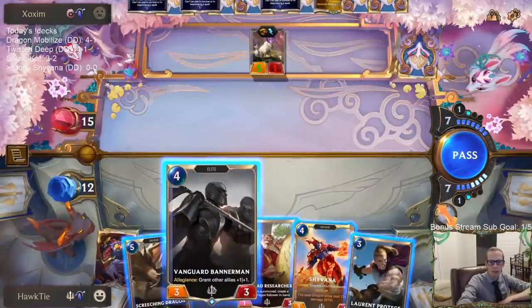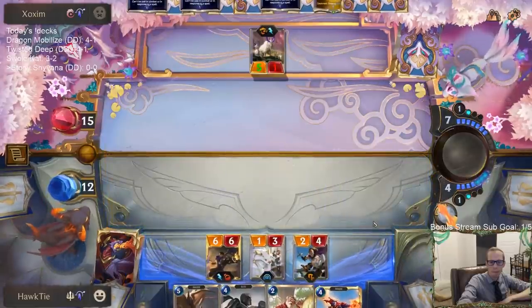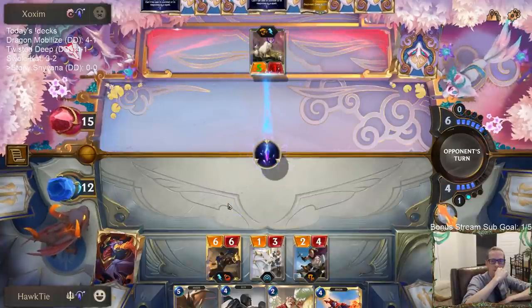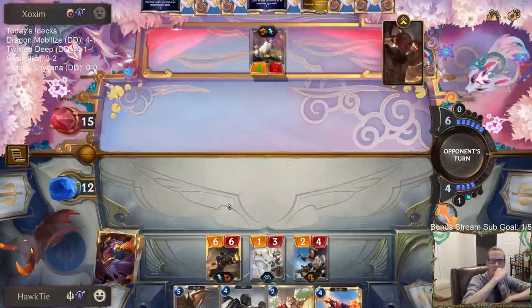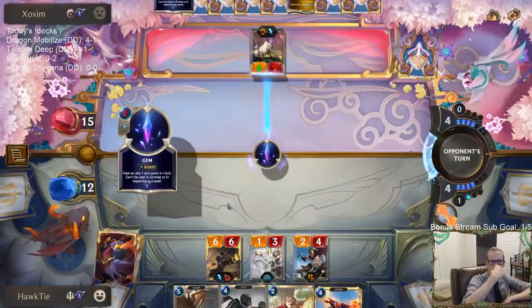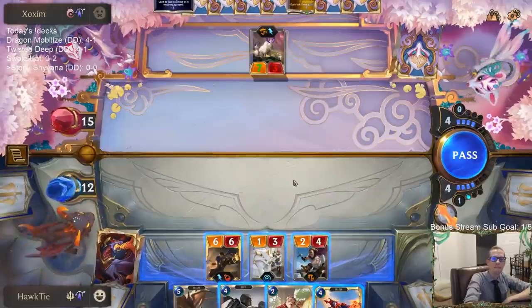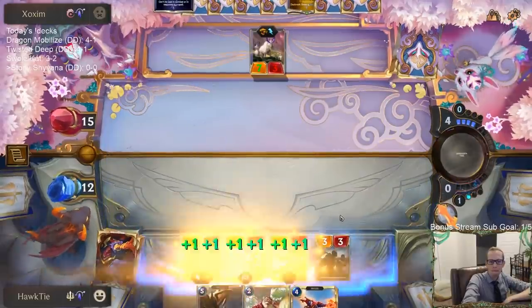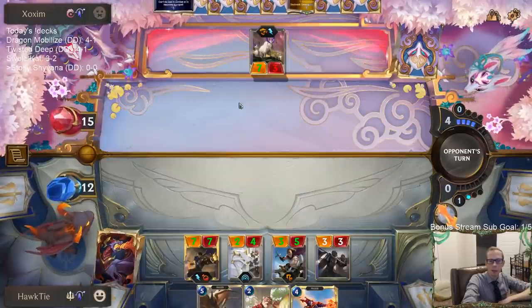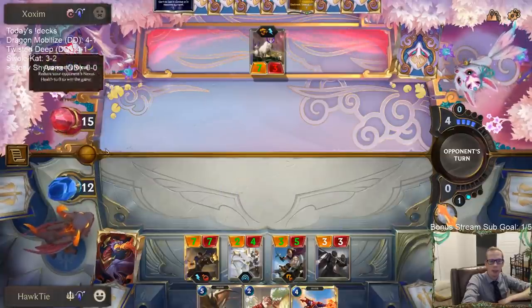Stony Suppressor still doing its thing. We're forcing them to play yet another gem — another two mana they don't want to spend this turn — and then I'm attacking for 12.